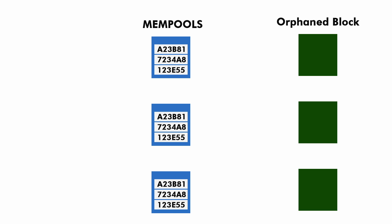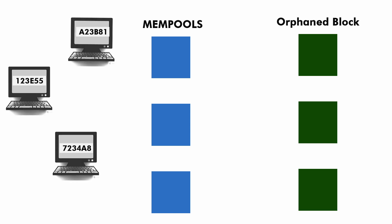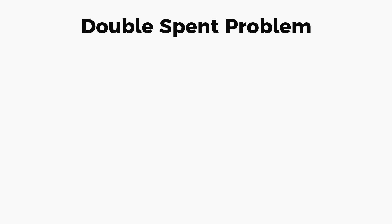In the case where those transactions are not picked by any miner within a certain period of time — like 72 hours — they are released back to the one who issued them, as the mempool keeps transactions only up to a certain time. If the transaction does not get added to any block during this time, it is released back to the one who performed that transaction.